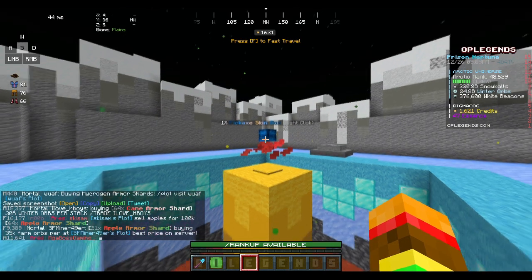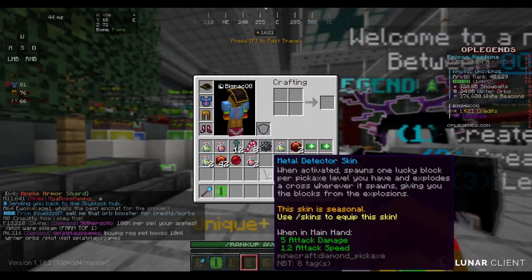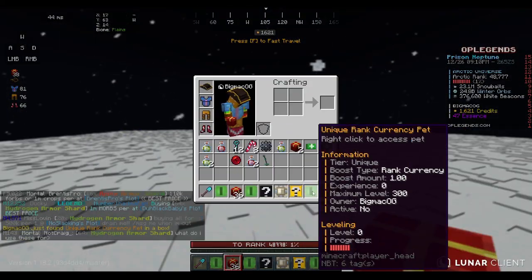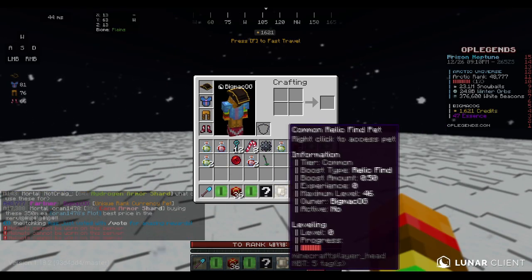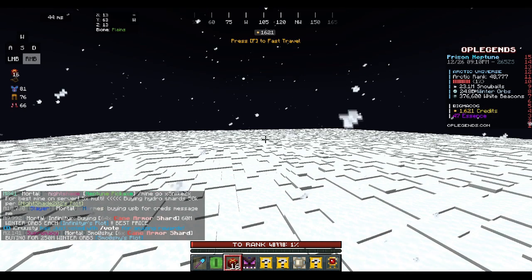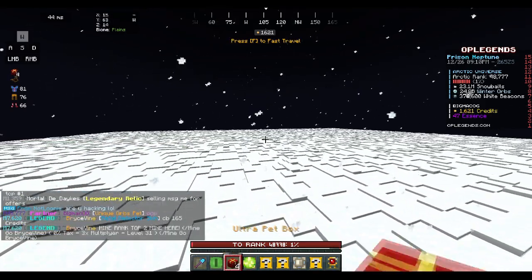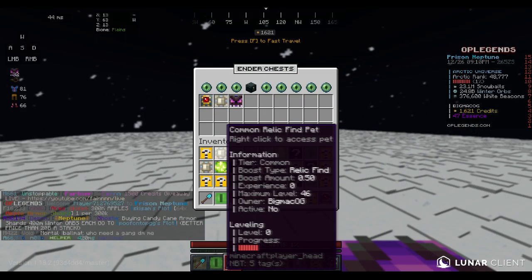Opening our pet boxes now hoping for a rank currency pet. We got a unique rank currency pet — oh my god, that is so good, probably one of the first on the entire server! Continuing to open — and we got a unique orbs pet too! That is crazy. Both unique — an orbs pet and a rank currency pet.